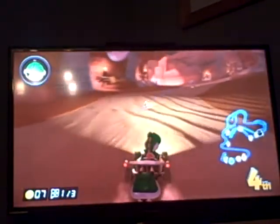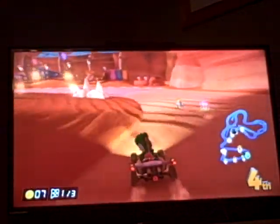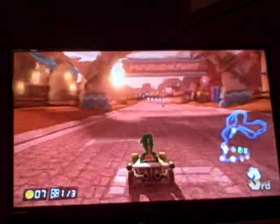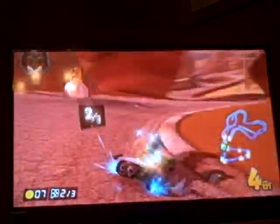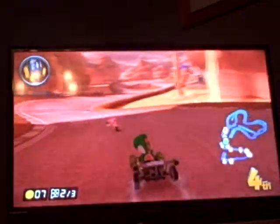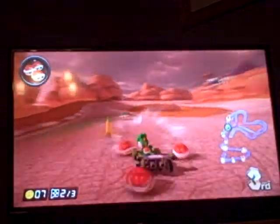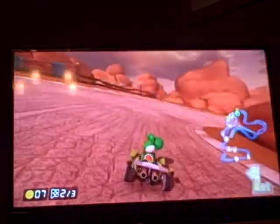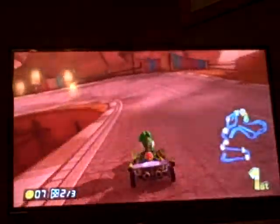We've got a green shell — let's try and hit this one here. We'll get them apart — it's a lot. Here we go — you've got third. Let's try and push those up. We've got three red shells then you just need two more. And now we've got first place all over again.